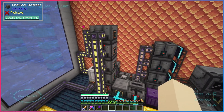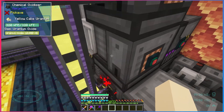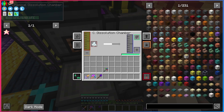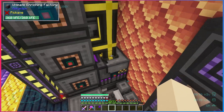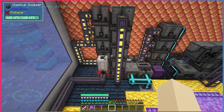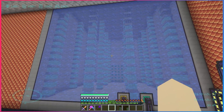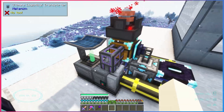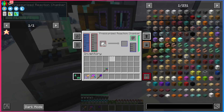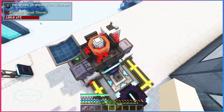I got a fuel setup producing at almost the maximum it could make right now with this one isotopic centrifuge. The only limit is this chemical dissolution chamber — it just cannot produce the hydrofluoric acid we need fast enough. And the way I built it, I can't put any more around it, so we're just gonna have to deal with it. I also tweaked our polonium and plutonium setup just a little bit — I put down these pressurized reaction chambers.